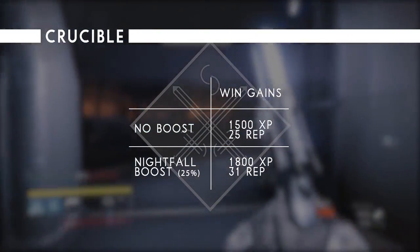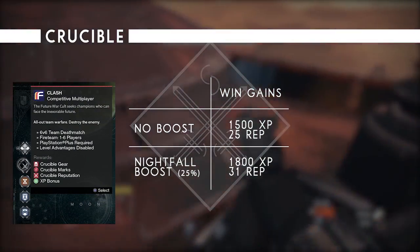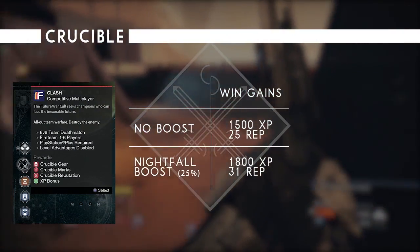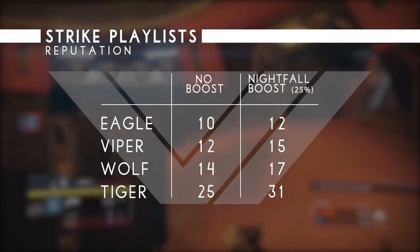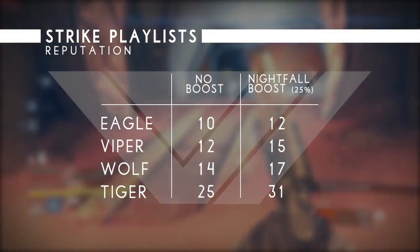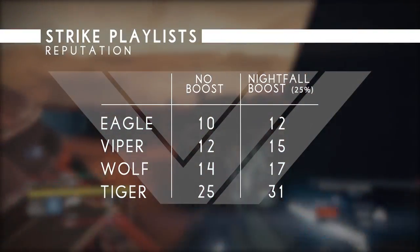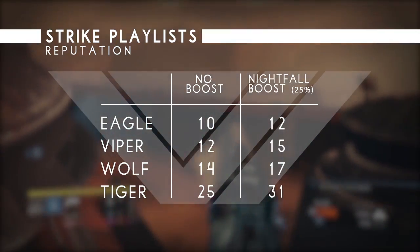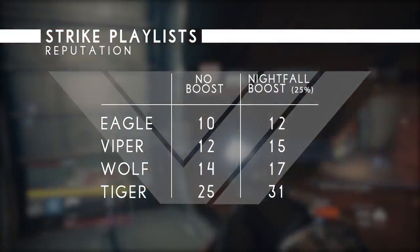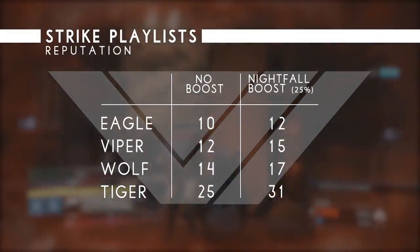Each day there is also an XP bonus for playing one match in a certain Crucible game mode. It doesn't help out much but it's also an option if you just want some quick XP. For Strike playlist reputation, Vanguard Eagle is boosted from 10 reputation to 12, Vanguard Viper is boosted from 12 to 15, Vanguard Wolf from 14 to 17, and Vanguard Tiger from 25 to 31.